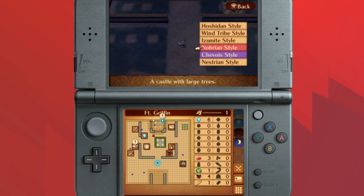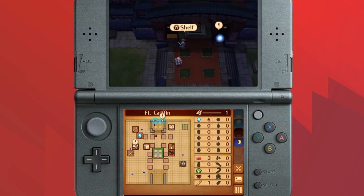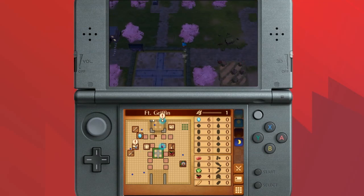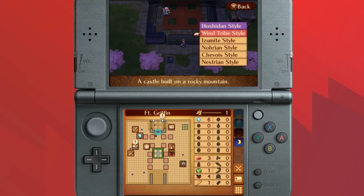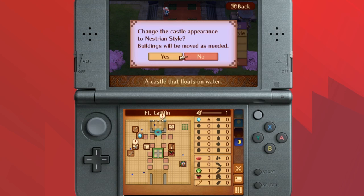Your castles don't carry over from your different playthroughs. I finished birthright and these are the three castle styles you get to choose from in birthright. I'm now realizing that whenever you play through other campaigns you can use the castle styles from the other routes — that's interesting. So you could in theory build a pretty close approximation of your style from your birthright playthrough. You can see on the bottom screen how the castle changes based on which layout you use.